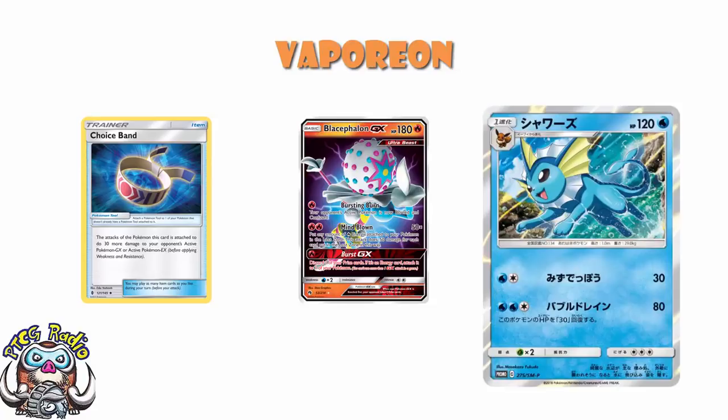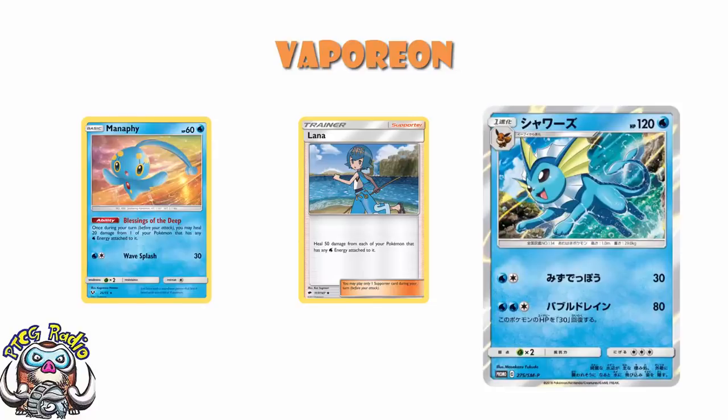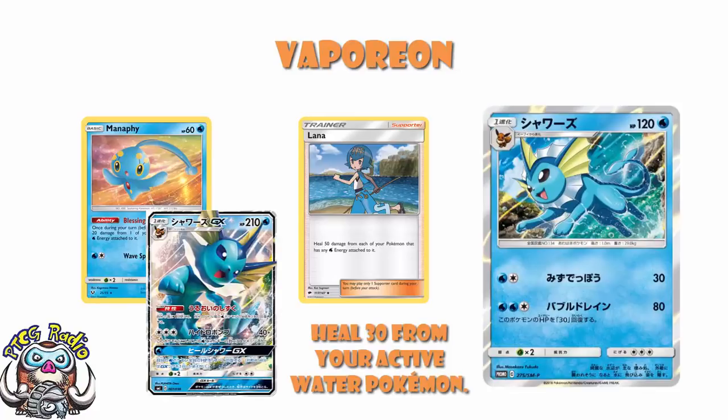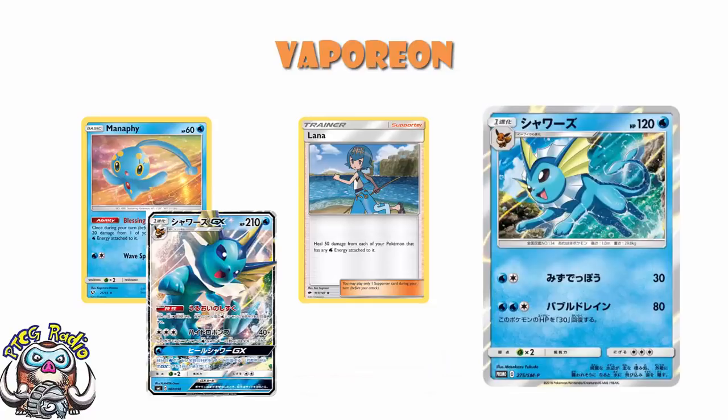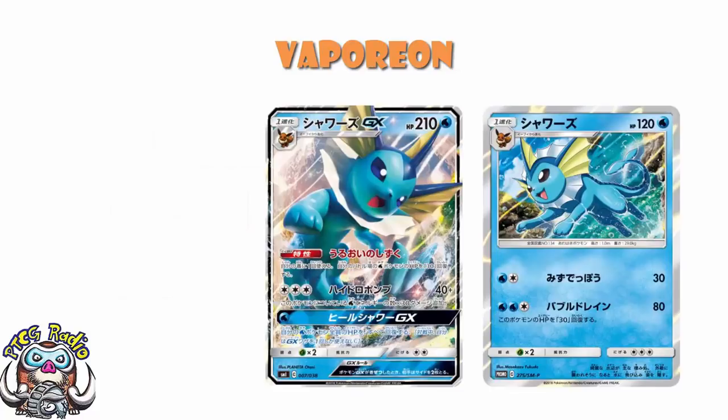In terms of healing, we've got Lana, a supporter card that heals 50 damage from each of your Pokémon with any water energy attached. We've got the Manaphy from Shining Legends with a lovely ability that heals 20 damage from one of your Pokémon with water energy attached. And let's not forget that the GX has an ability that heals 30 damage from your active water Pokémon. So between the attack healing, Vaporeon GX, and Manaphy, you're already healing 80 damage per turn. But the problem is it's three energy on a stage 1 and you're not doing enough damage. And even with all the healing, you've got 120 HP — you just ain't lasting very long. Vaporeon GX is the worst of the Eeveelution GXs, and I'm sorry to say this promo doesn't make it any better.